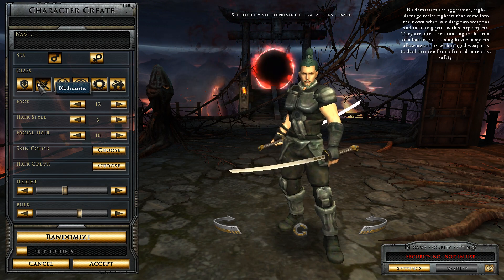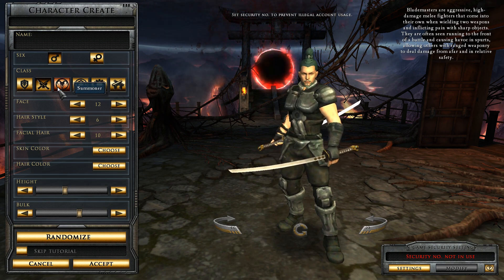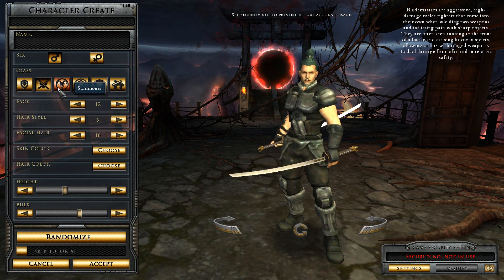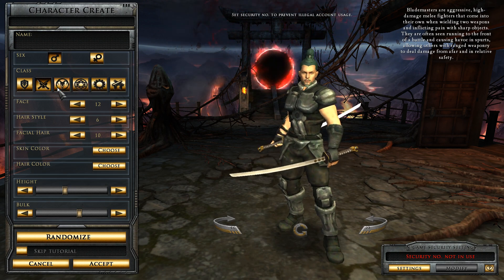Blademaster: Blademasters are aggressive, high-damage melee fighters that come into their own when wielding two weapons and inflicting pain with sharp objects. They're often seen running to the front of the battle and causing havoc in spurts, allowing others with ranged weaponry to deal damage from afar relatively safely. They're damage dealers, but they do it in quick spurts.